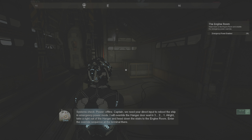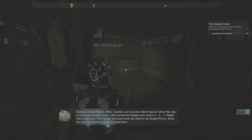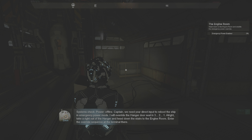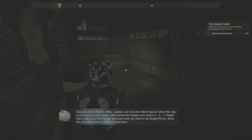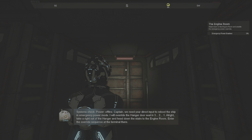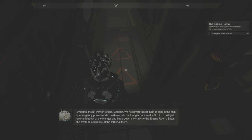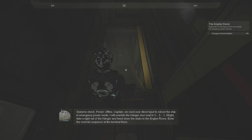Systems check — power offline. We need direct input to reboot the ship in emergency power mode. Override the hangar door seal in three, two, one. Take a ride out of the hangar and head down the stairs to the engine room. Enter the override sequence at the terminal there.